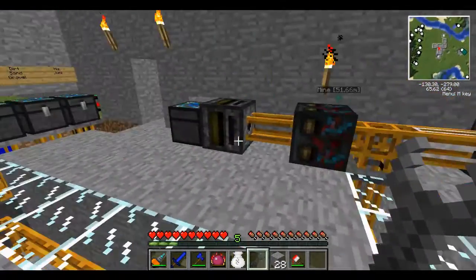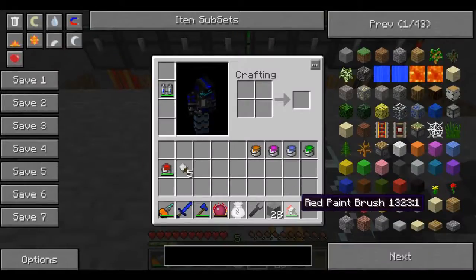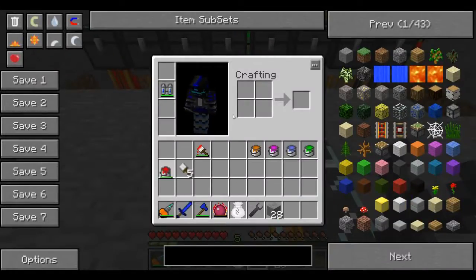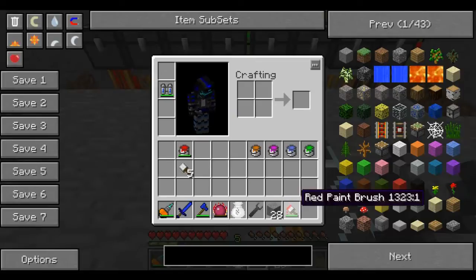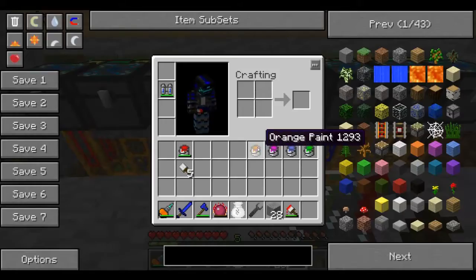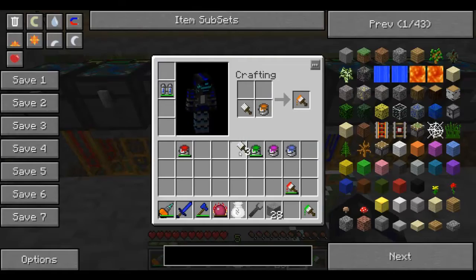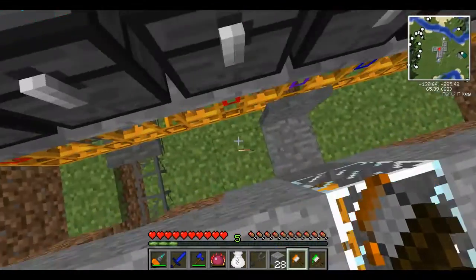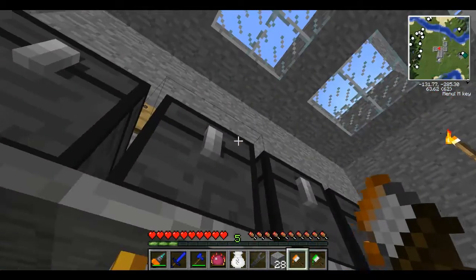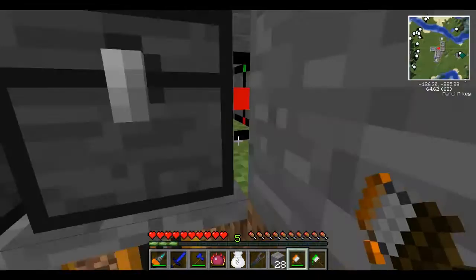It will be normally going to blue. And so then red power and buildcraft — I'm going to make red power and buildcraft red. And then forestry — I don't know why I just made yellow.